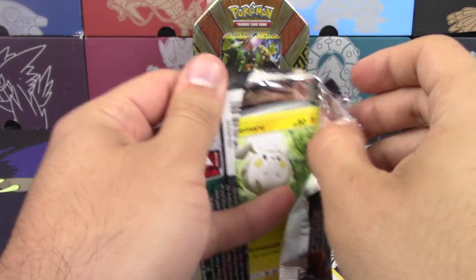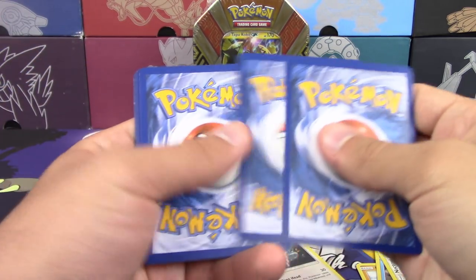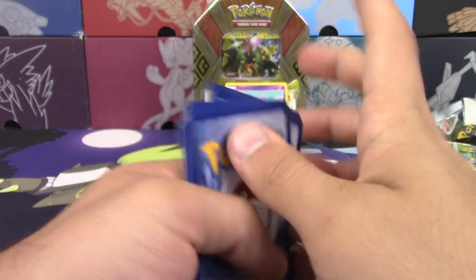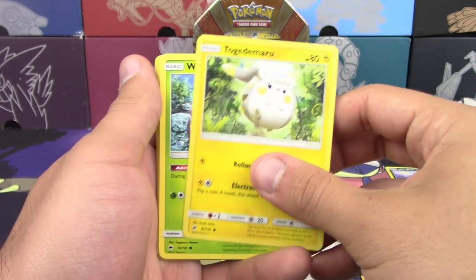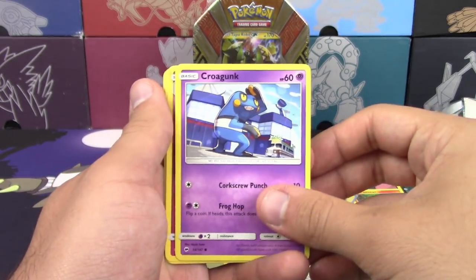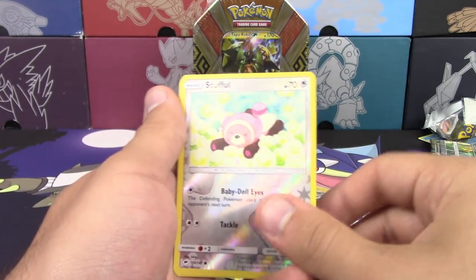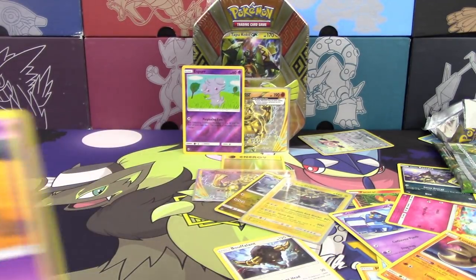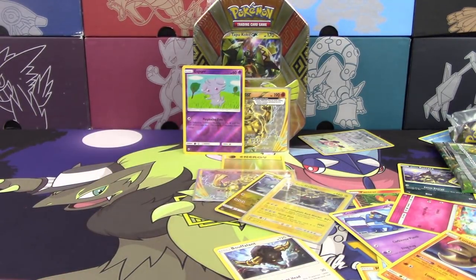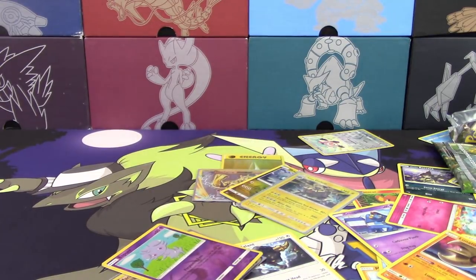That one was tough. We got Togedemaru, Wimpod, Meowth, Magikarp, Croagunk, Braviary, Olivia, Lunatone, Reverse Holo Stufful, and Slowking. What do you have against Slowking? Nothing. Exactly. I'm just trying to bring the fire in this video. Well, you won, so the fire is over. Congratulations — the chicken is with me.